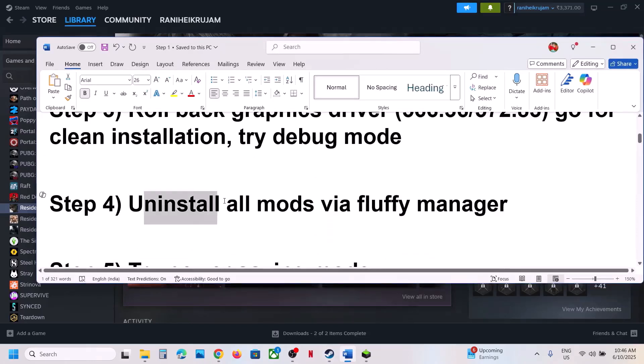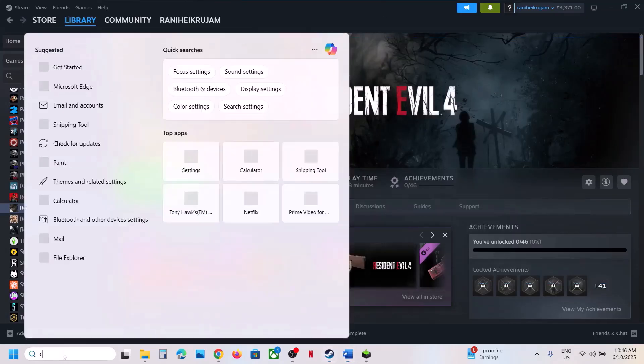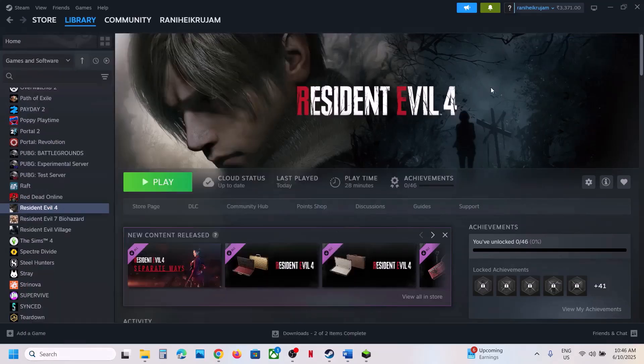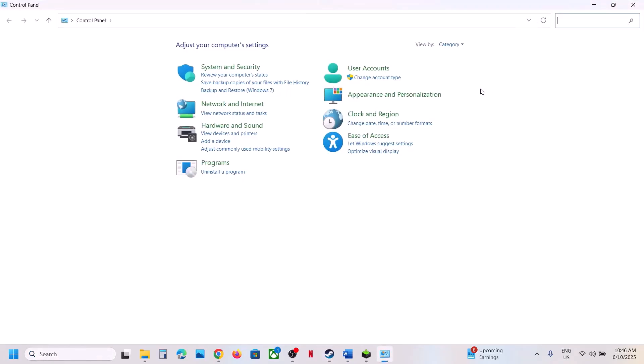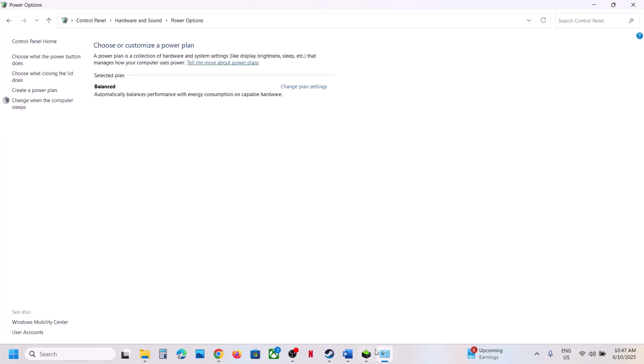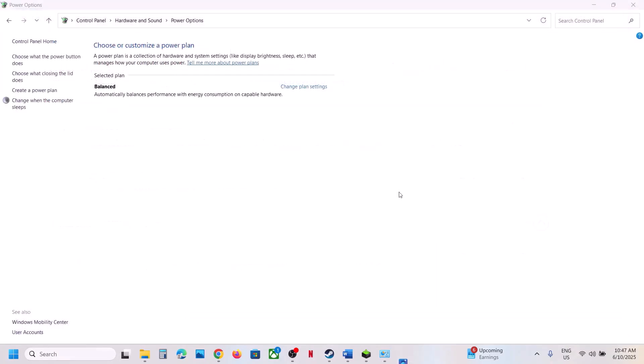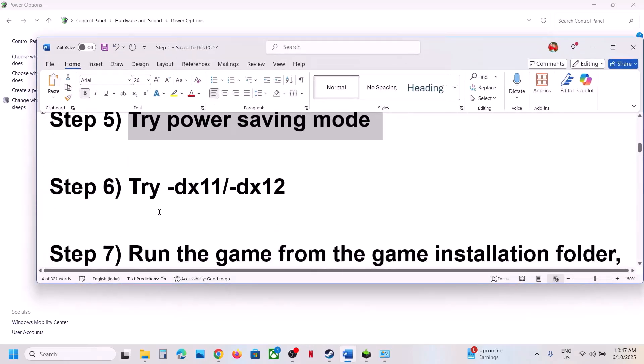Still not working? The next step is to uninstall all mods. If you're using mods, uninstall them and check. Next, try Power Saving Mode. Type Control Panel in the Windows search box, go to Hardware and Sound, then Power Options. If you see Power Saver mode, select it and check. You can also try Balanced mode and test each one to see which works best.